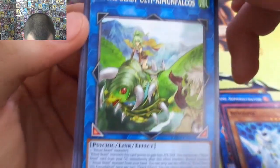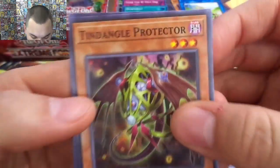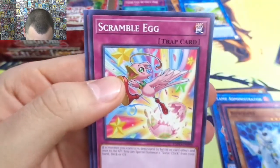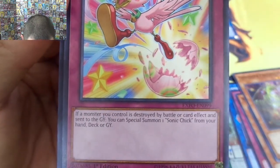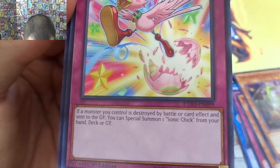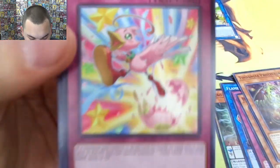Kimmy and Falcos — god forbid any of these are easy to say. Dadangle Protector, Scramble Egg. What do we do with Scramble Egg? Let's see — if a monster you control is destroyed by battle or card effect and sent to the graveyard, you can special summon one Sonic Chick from your hand, deck, or graveyard. Cool.